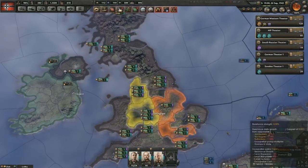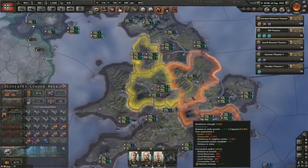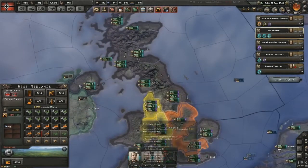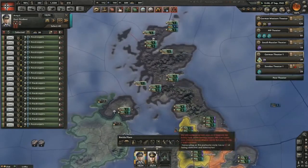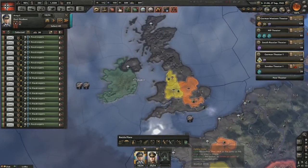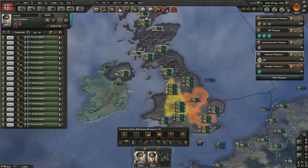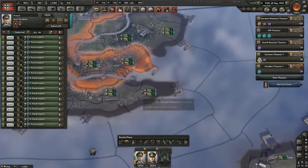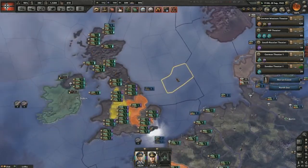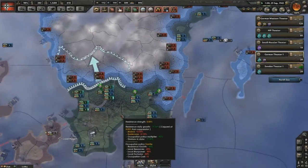Let's see how the resistance map mode is looking. You're getting dealt with there, but everywhere else looks good. I'm going to have sixth army paratroopers move to Dover and then back to the mainland. The Italians have made a breakthrough in the north — that'll take pressure off the south.